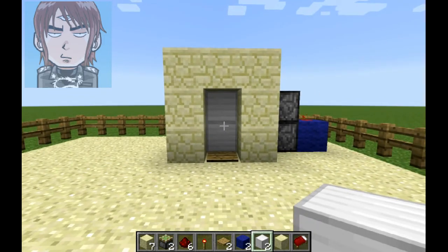So, that, ladies and gentlemen, is how you build a sliding piston door on Minecraft. This is on PC version, FYI, because I don't have a capture card or anything like that for the Xbox. This is Tom Flynn Gaming, over and out.